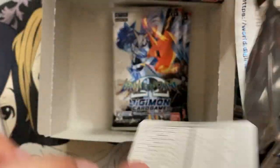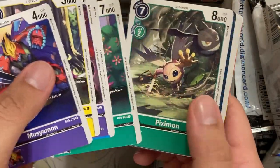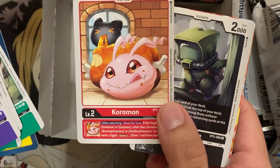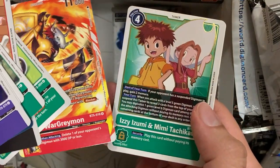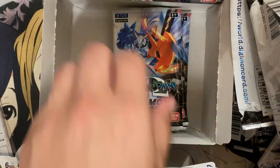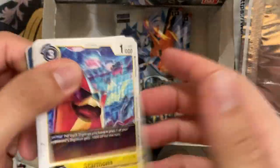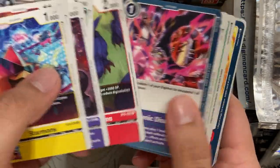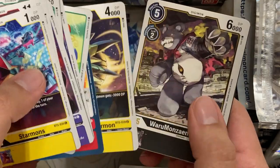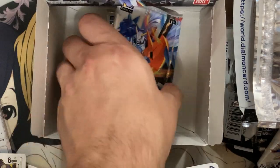I'm happy with the alternate arts — two I didn't pull from previous boxes and I'll take them. The Armagedmon is definitely going into my deck. There's Coronamon with a piece of meat behind him, WarGreymon, and Izzy and Mimi for the dual tamer rare. Four packs remaining. I think I've pulled a lot of Weedmon but this is a small set so I've gotten a good majority of the different cards in it.